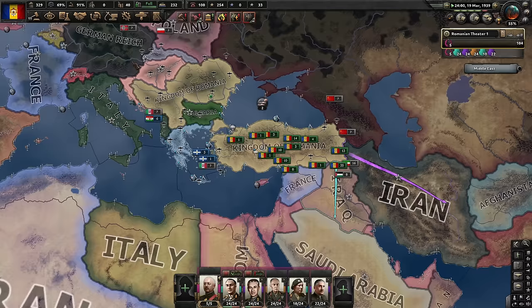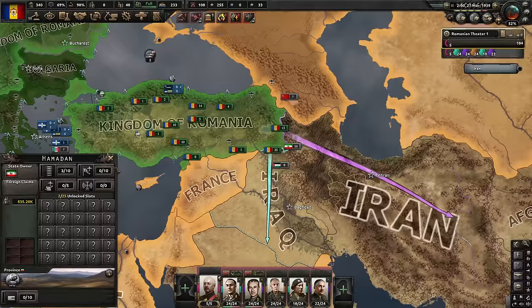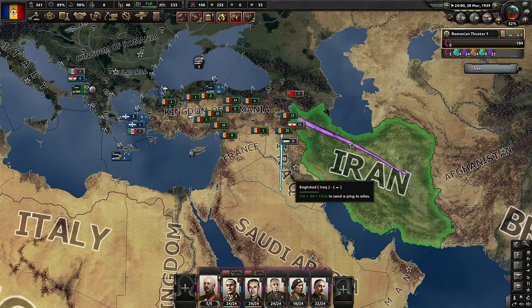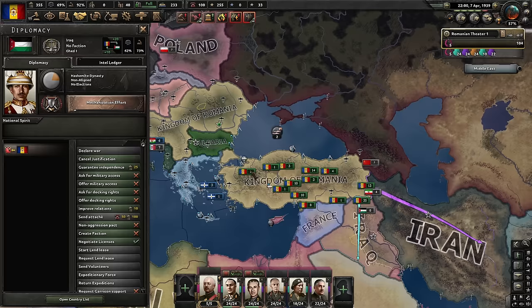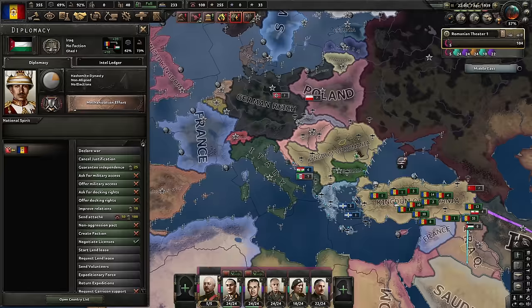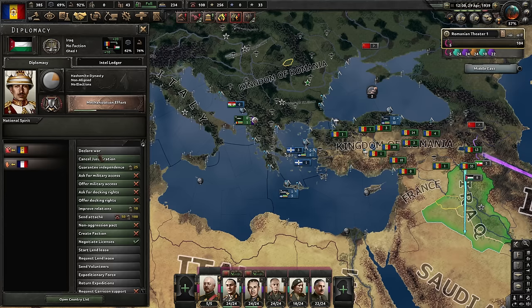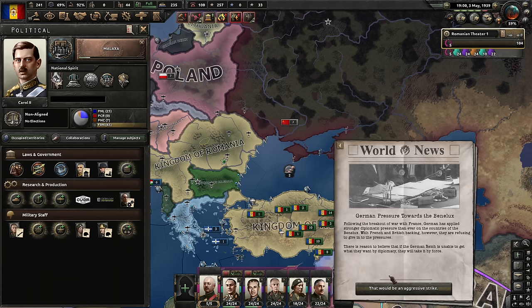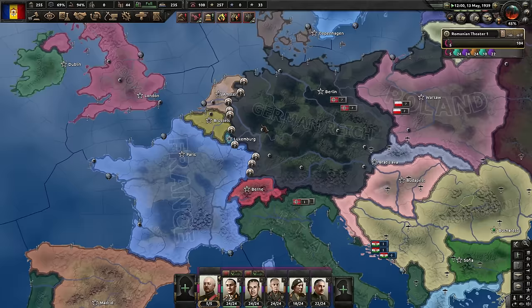I should have waited until the Germans attack, because then the Allies have something better to do. What is Germany doing? Sudetenland didn't happen because we gave it to them. France guarantees Iraq — that's a pity. I've wasted a lot of political power on this. Germany attacked the Netherlands but not Poland — intriguing. Now I could justify in peace, but it's a bit late. Remember this and don't make my mistakes. Belgium and the Netherlands — that's a curious tactic on the German side. Poland's fighting. Anglo-Polish alliance. The sequence of events was a bit off but the results should be as usual.